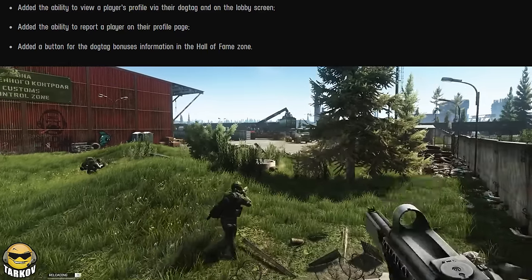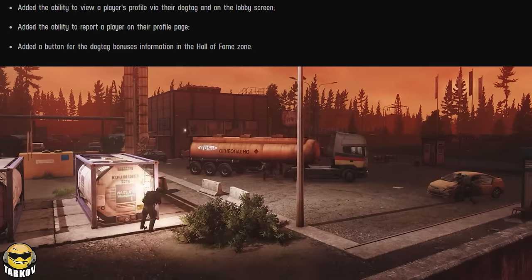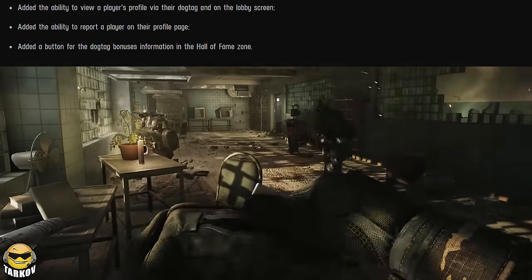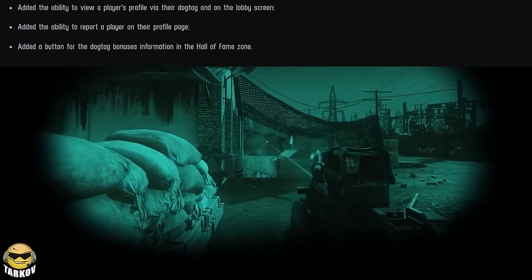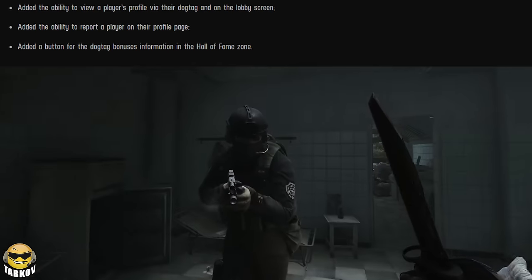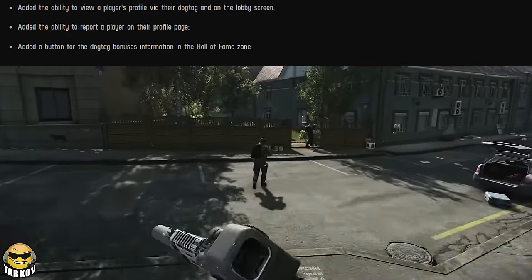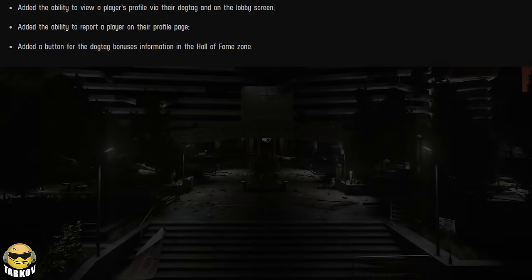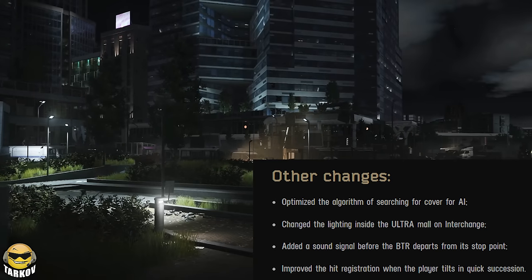Added the ability to view a player's profile via their dog tag and on the lobby screen — that's going to be spicy, and you all know why. Added the ability to report a player on the profile page — fantastic, also for the same reason. Added a button for the dog tag bonuses information in the Hall of Fame zone — presumably because if you get a cool person's or a friend's dog tag, it'll show it in a different way.